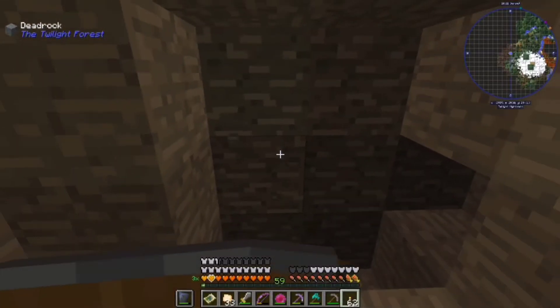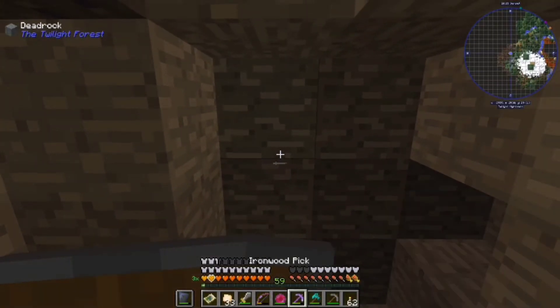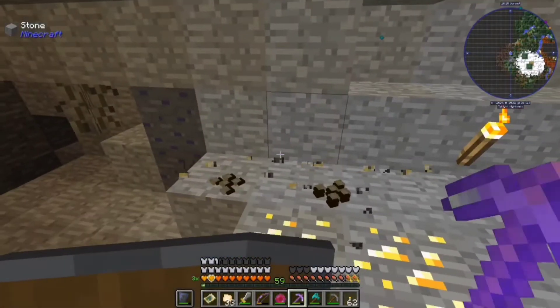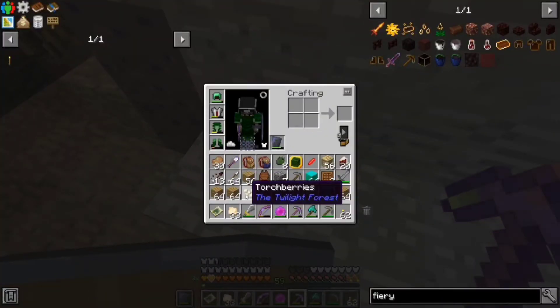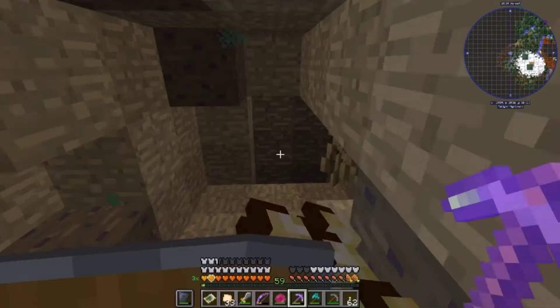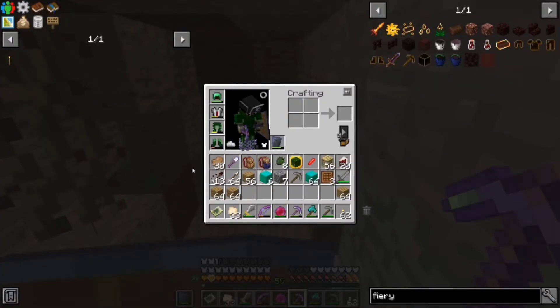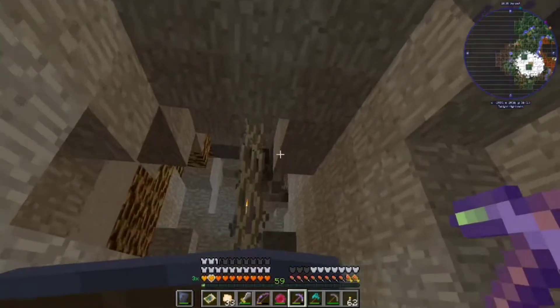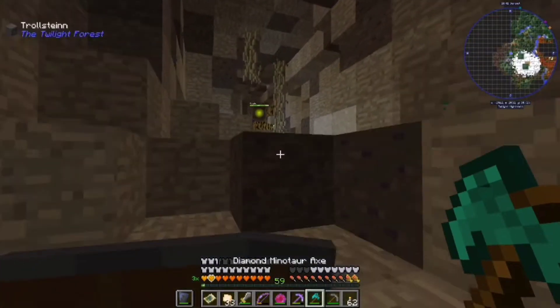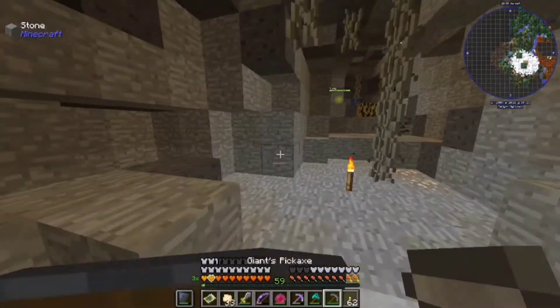What's this? Dead rock. Can't mine it. It's like bedrock, but dead rock. Oh! Troll Bar. No, that's torch berries, not Troll Bar. You lied to me, dummy. Go away. And also, go away six Aurora blocks. Let's find the magic beans and the vault.